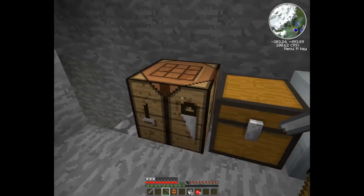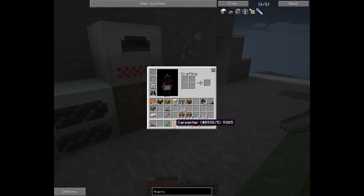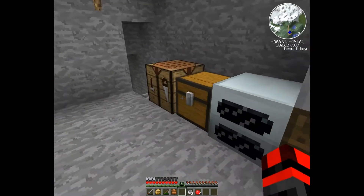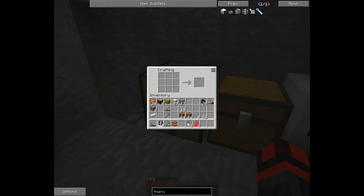Alright, so to get this thing started, I need a couple things. One of them is the carpenter, which I already had, but the other is the thermionic fabricator. I need to get some bronze for that, but I've collected everything I need for it. I need a sturdy casing, which I already know how to build. Oh, and I need to grab my gold. I realized I hadn't actually taken any of my ore down to ingots yet, so now that I have that, I can get everything put together.